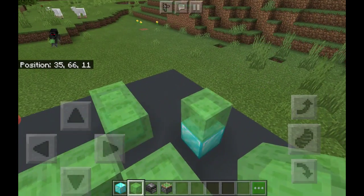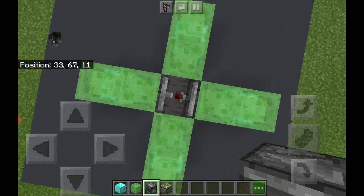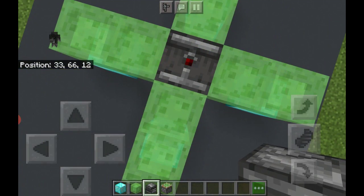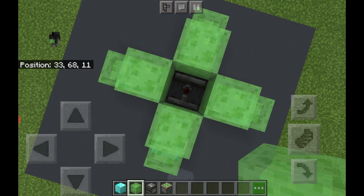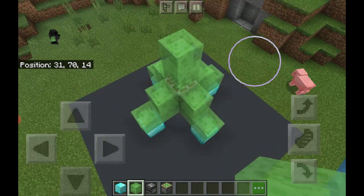Now you want the observer with the red light facing upwards, and the other part right down here — just like that. Then you're gonna place a sticky piston and place two slime blocks.